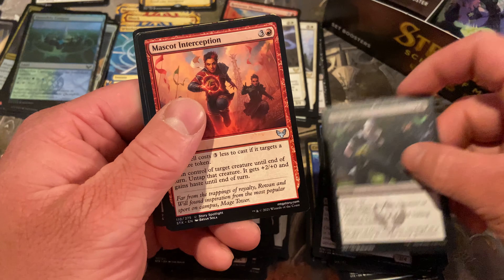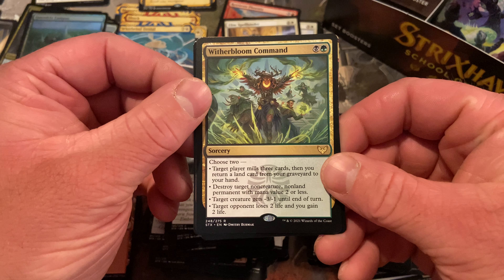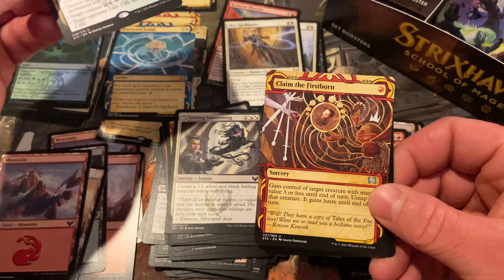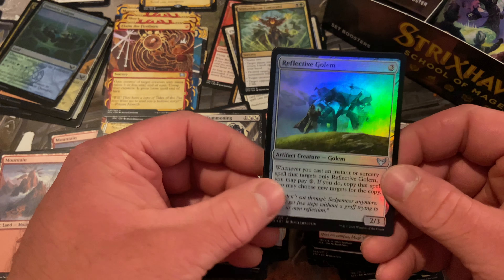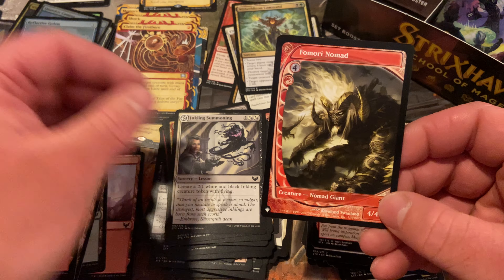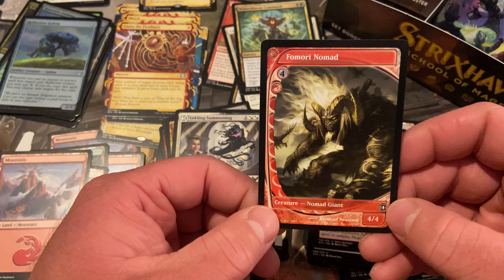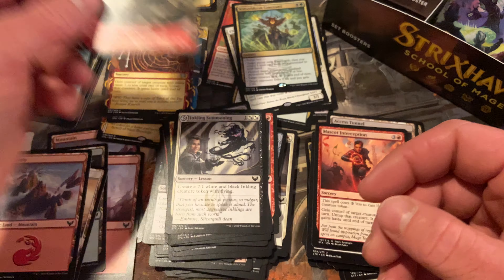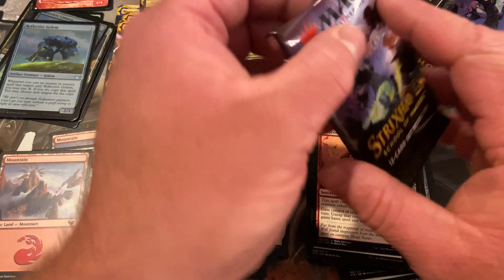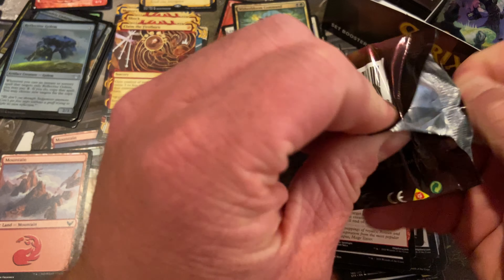It's always nice having options. Claim the Firstborn — that's pretty cool. Reflective gold foils. And a Fomori Nomad — 4/4 vanilla for five. At least it's got the Time Spiral art, so there's something pretty cool about it. Are we going Boros themed on our set cards? I don't know — it's possible.